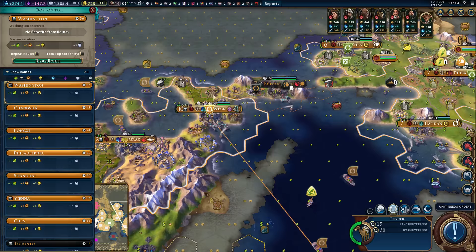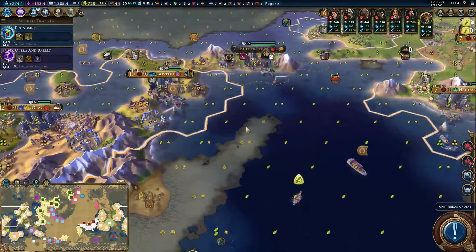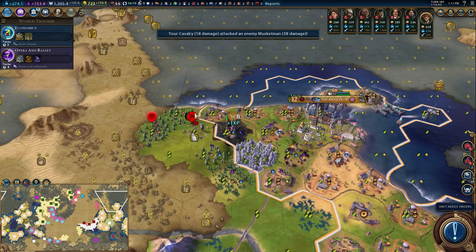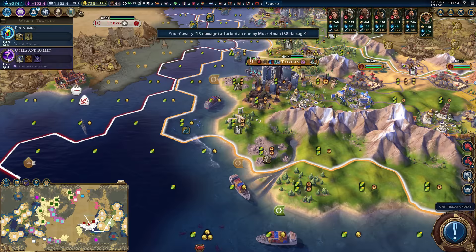We do want lots of trade units coming out of Boston. Washington is one of our best sites. As I mentioned in the last episode, we're probably going to make sure that every city is doing something with Washington — that way we can confirm that every city's got a trade unit. It's a little annoying that we didn't kill it, but it's not a surprise. We found many antiquity sites, so I can just hide these messages.